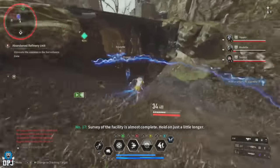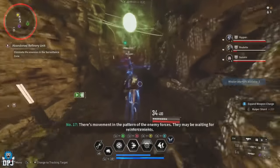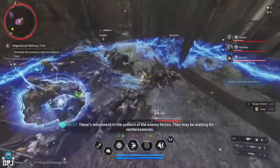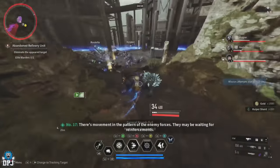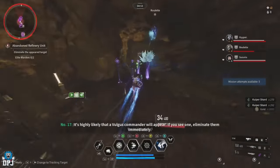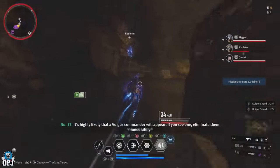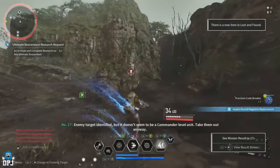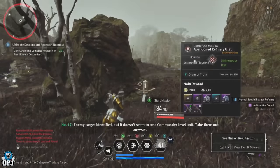Every single time I was earning upwards of 3,500 Kuiper Shards per run. It is a simple one to run, but to do it fast and efficiently you want a Bunny here who can cover a wider area with her AOE skills — that's what makes this one quick. Without Bunny though, it can still be run in easily about a minute.